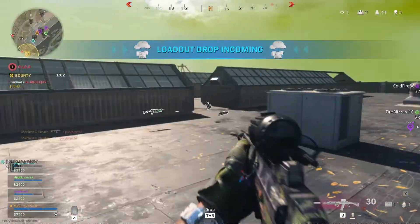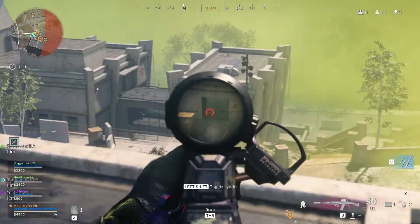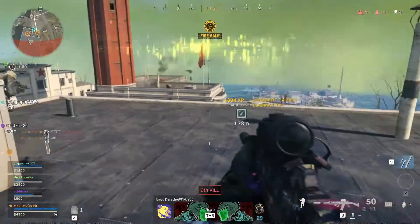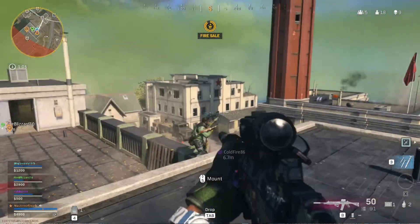Loadout drop inbound. Locked out inbound. Take some relocation. Firepane is out of you, fire station costs are adjusted. That's the end of that roof.